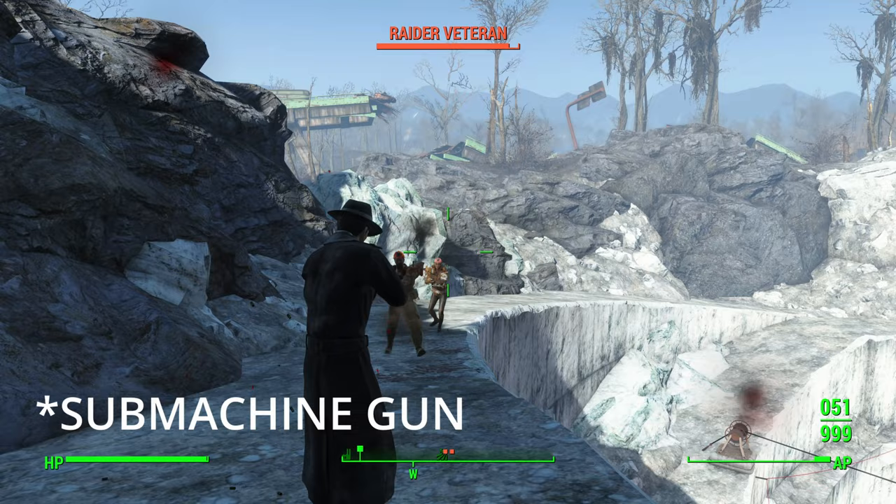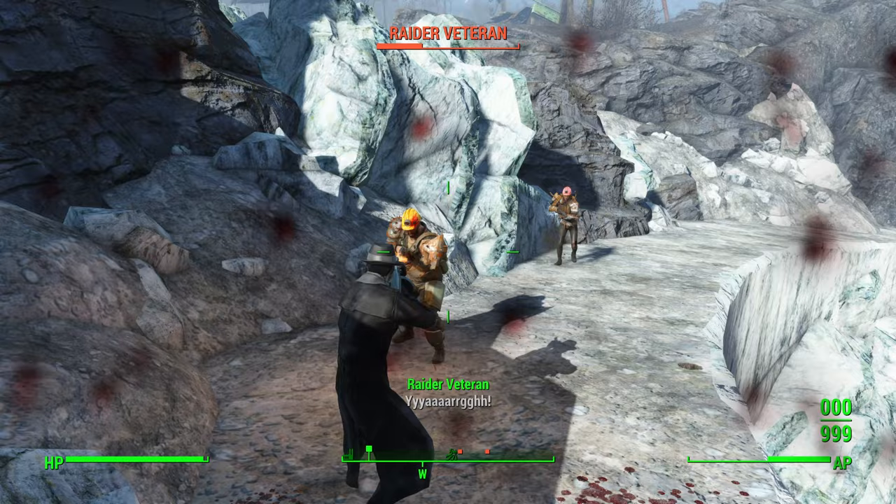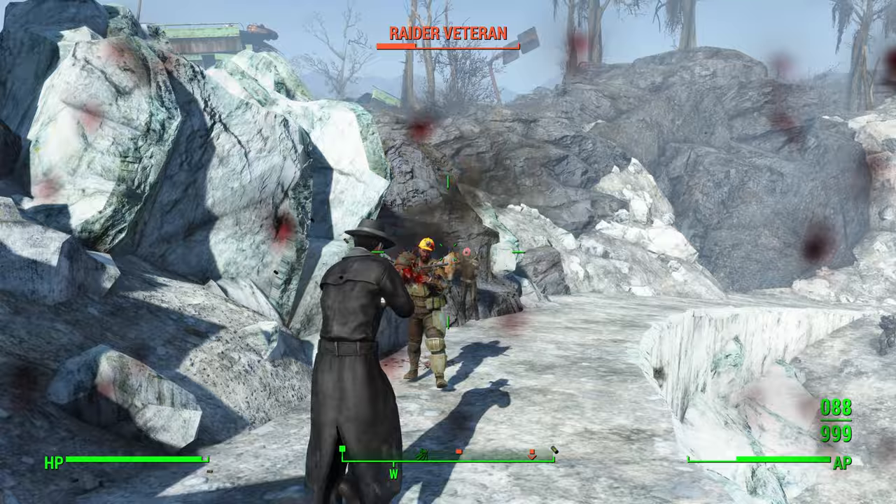The gun itself isn't really a distinct type of minigun — it's just a standard minigun. It uses .45 type ammo and has a base damage of just 10, with a clip size of 100 and a fire rate of 127. It has a range of 107 with an accuracy of 63.